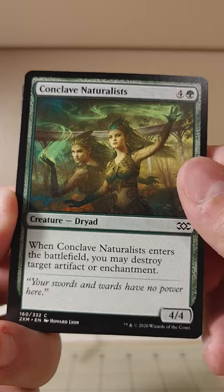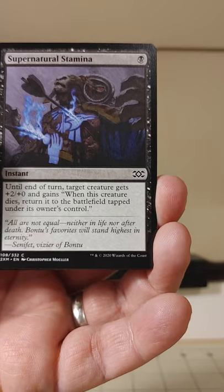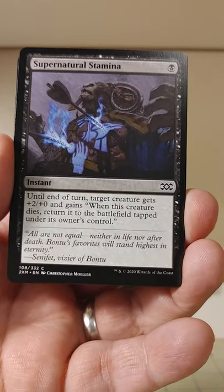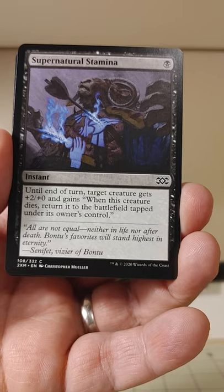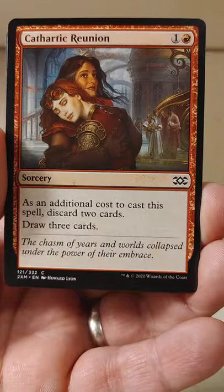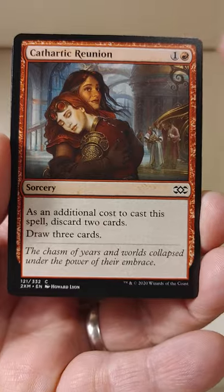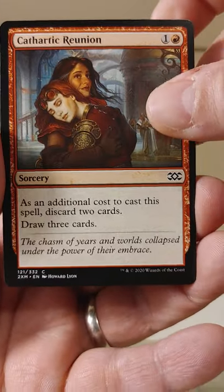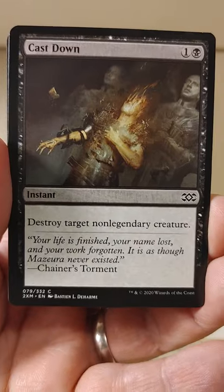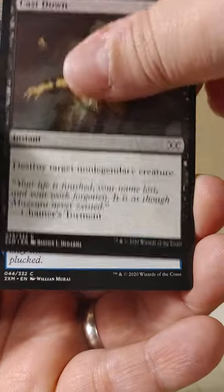We're starting off with Conclave Naturalists here, a somewhat expensive artifact and enchantment destruction creature dryad thing. Supernatural Stamina — one black, target creature gets plus two, plus zero, and gains: when this creature dies, return it to the battlefield tapped under its owner's control. Cathartic Reunion, the Chandra artwork — discard two cards and draw three cards. Cast Down. That's pretty good, I like Cast Down. It's been downgraded to a common though; it was an uncommon in Dominaria.